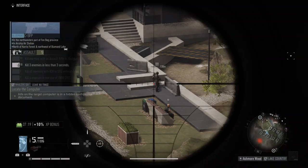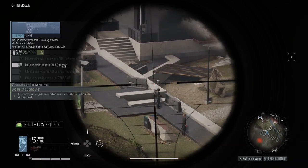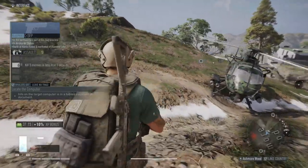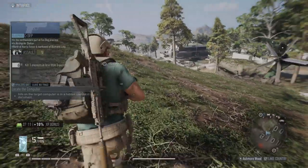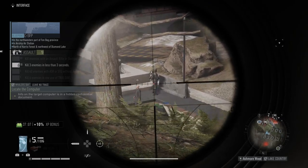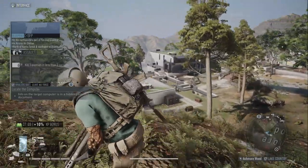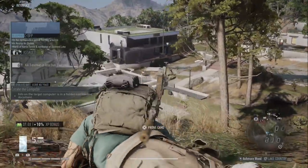You need to find an enemy that has two drones on his back. You can see the icon above his head when you scan them with the recon drones — there's the four dots. Those enemies have little drones on their back, and what you need to do to get the trophy is destroy one of those drones before it detaches from the soldier and starts coming at you.